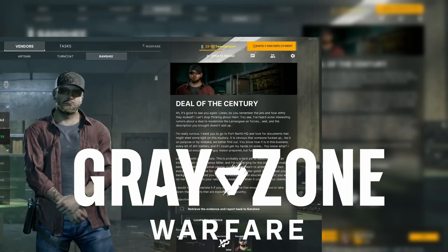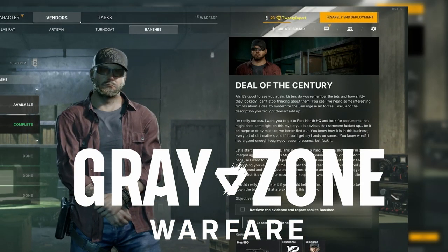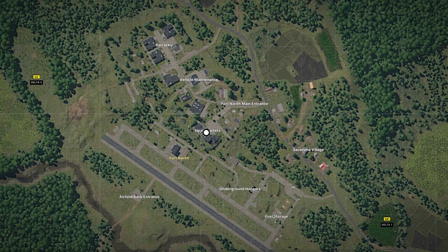You have the quest Deal of the Century in Grey Zone Warfare. Here's how to find it. Pause for the map. Fourth North is located in the bottom left part of the map. Follow the white circles for your objectives.